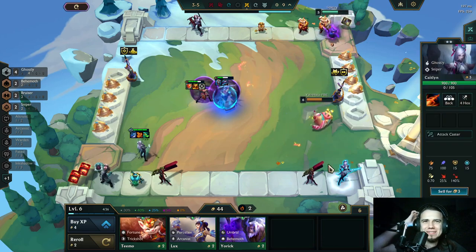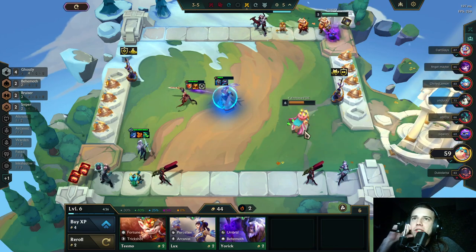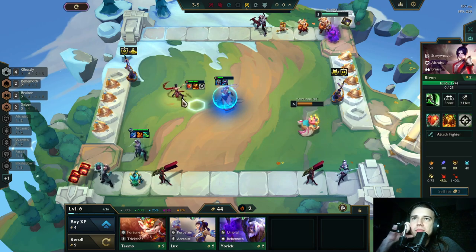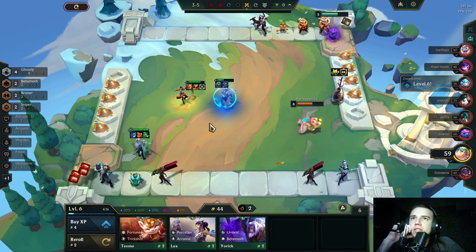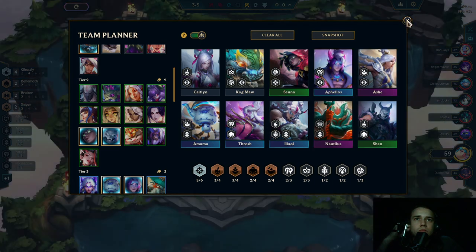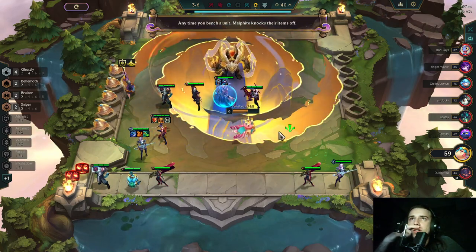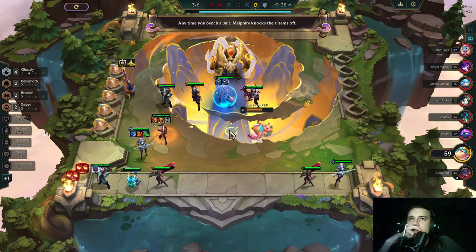Nice one! Come on, two-star tanks — maybe help me ditch out this ribbon. Anytime you bench a unit, Malphite knocks off their items — okay, cool.